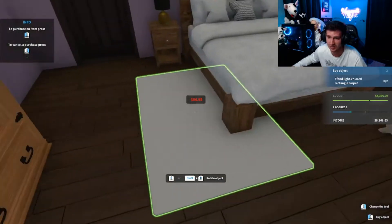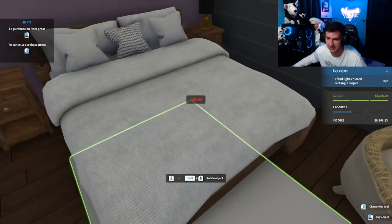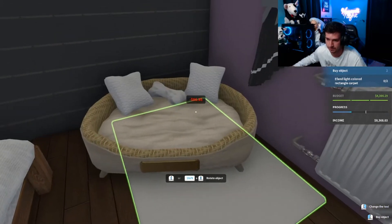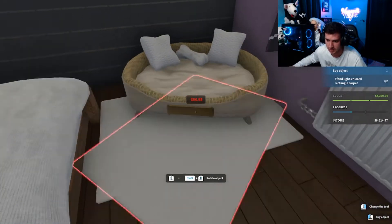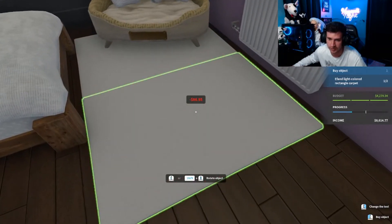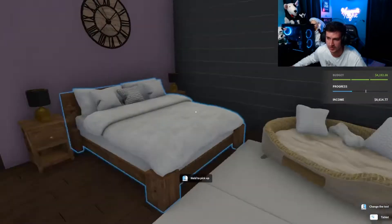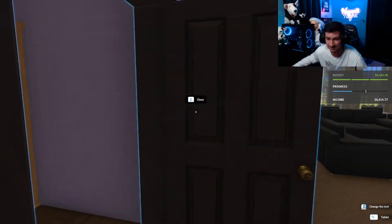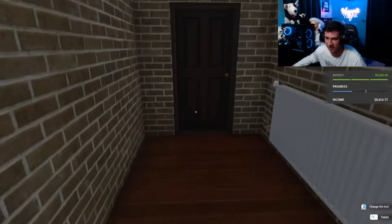We just got to do some carpets here. This is easy. Let's put one here and one here — could have made it bigger, but it looks fine to me. Alright, this room is done.